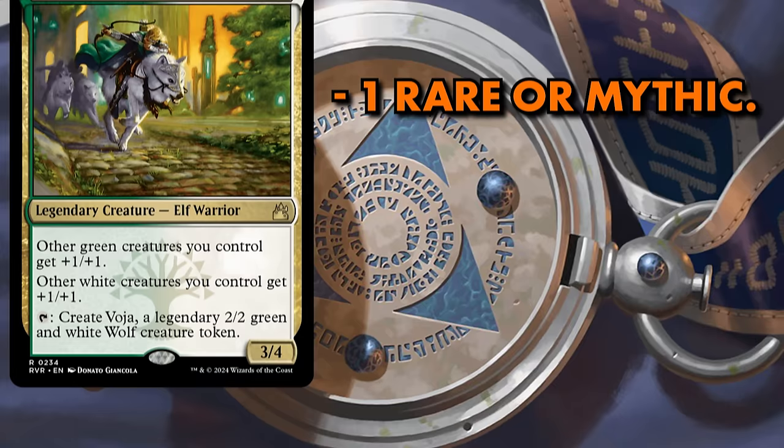The fifth slot in the pack will contain a Rare or Mythic card, and the sixth slot will contain a token. Before we get into the specifics of drafting each individual Guild, I first want to discuss how gameplay will look in Ravnica Remastered Limited, generally speaking.